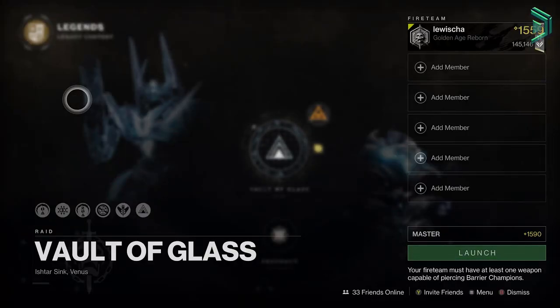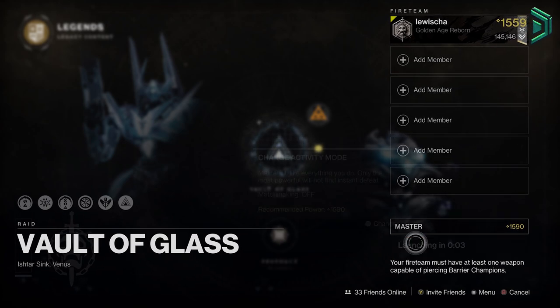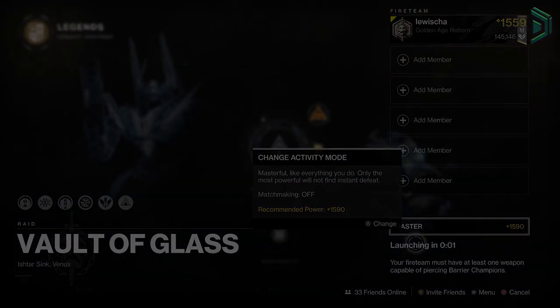Now go practice a master Vault of Glass while you're underpowered with three random people that don't know what they're doing, then prep for the new raid. I'm Divide — peace out.